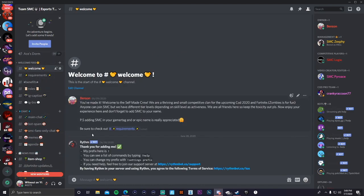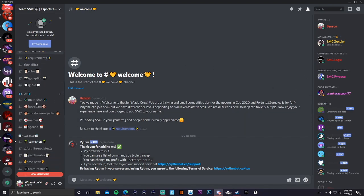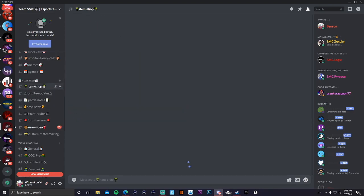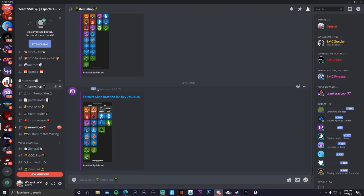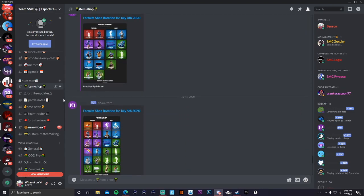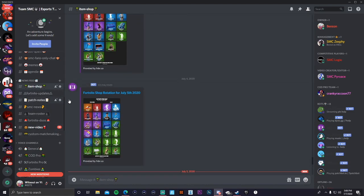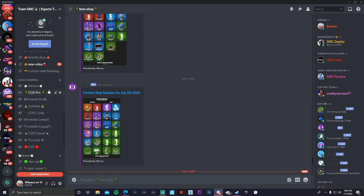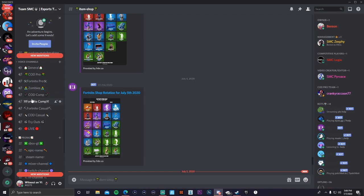We have a welcome feed that gives a message when someone joins, explaining everything — the requirements to join the clan, benefits, and the roles you'll get. We have a main chat, a Fortnite item shop bot that shows the item shop every day, patch notes, roster, custom matchmaking codes, and my own video promotion channel. We also have voice channels for when we get more PC players.